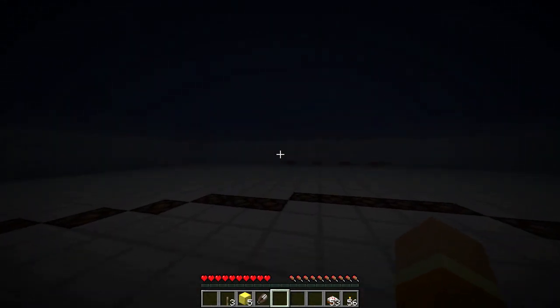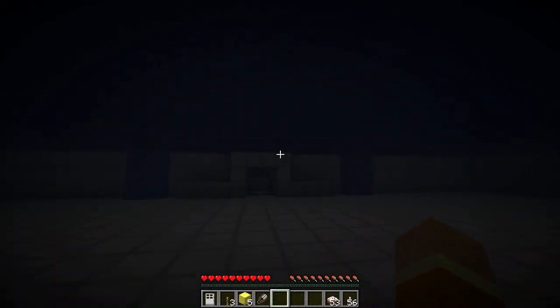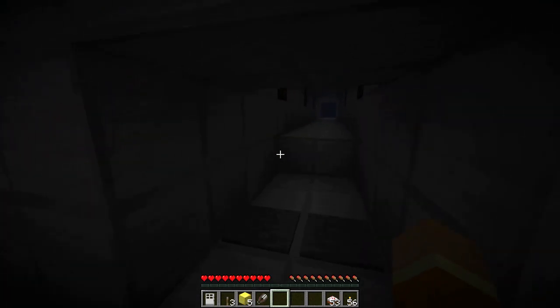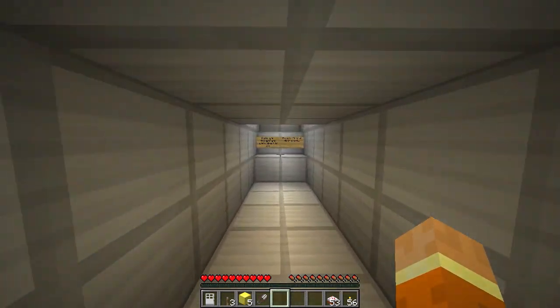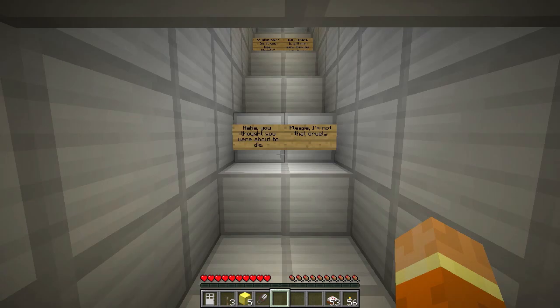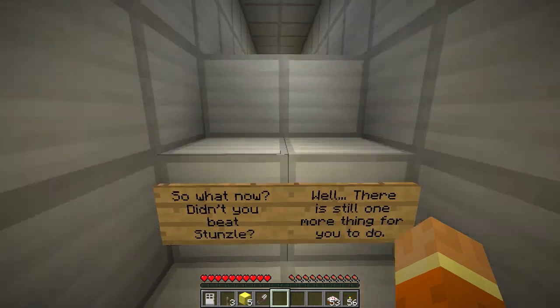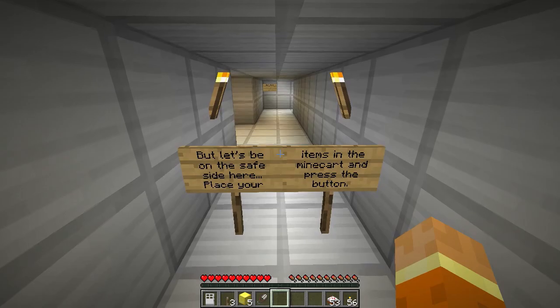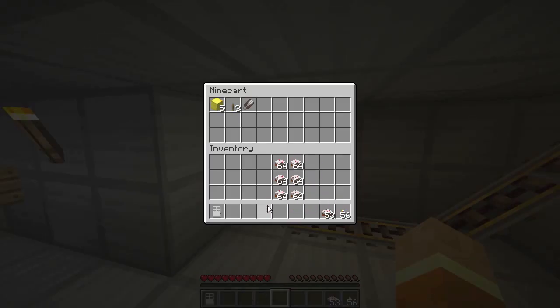Where the crap am I? Door. Bat! Any secret chests in here? No. Lights. I thought you were about to die. Please, I'm not that cruel. So what do you do now? Didn't you beat Stunzel? Well, there's still one more thing for you to do. But let's be on the safe side here. Place your items in the mine cart and press the button. Okay. Buy stuff. I'll miss you. Good luck.